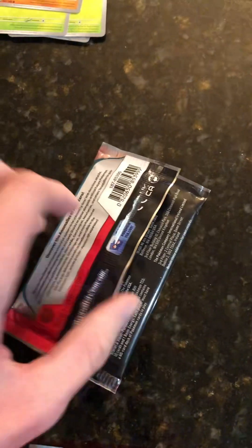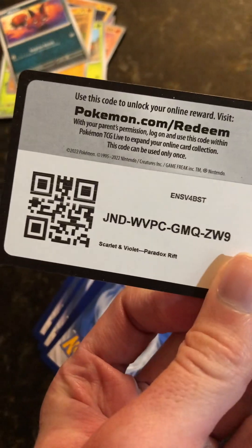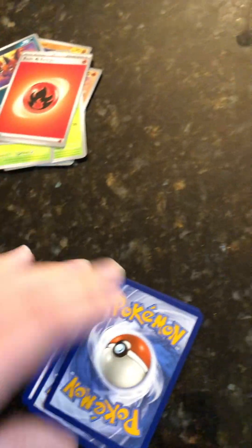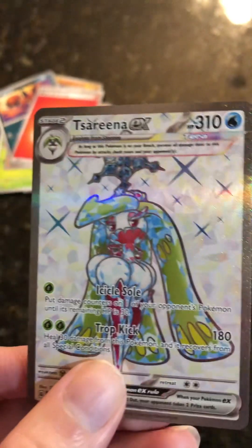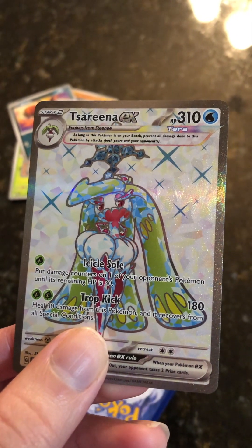Next is the second pack. There's the code card. Fire Energy. Serenade EX — I'm not sure if that's worth money or not. 310 health points.